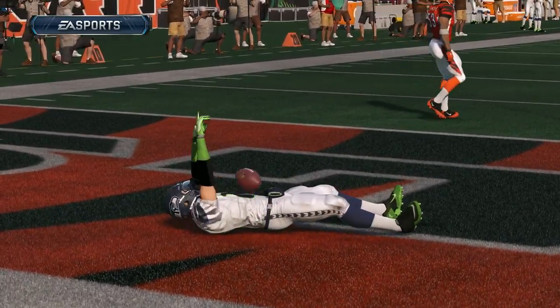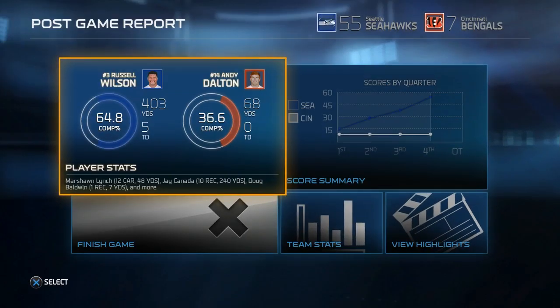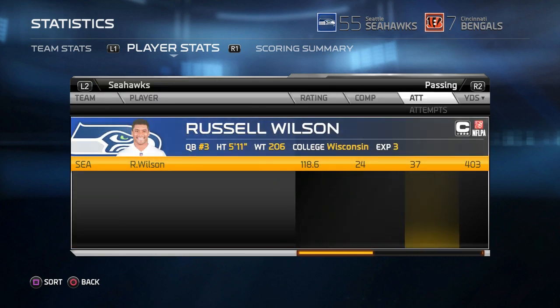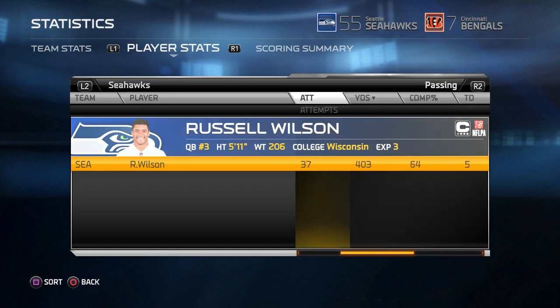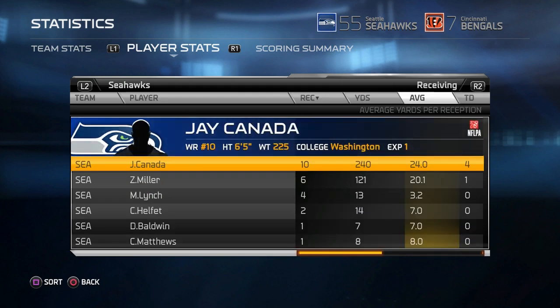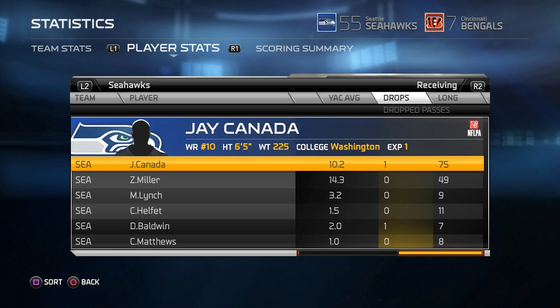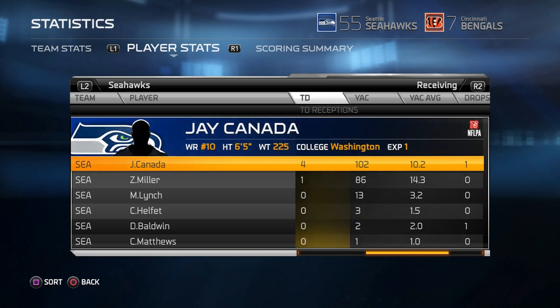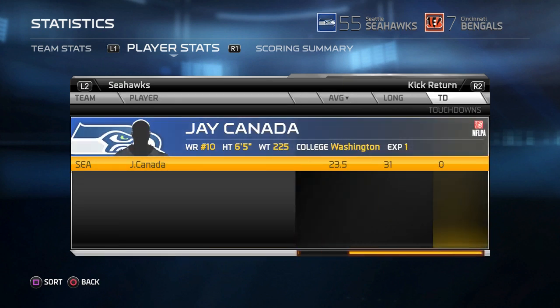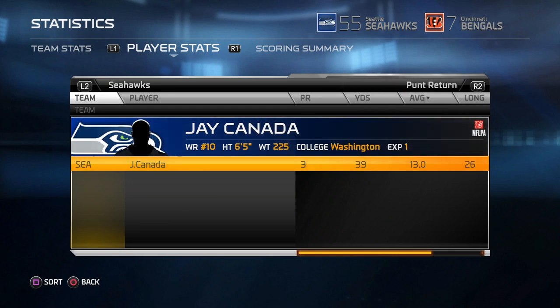Are you guys ever gonna cover me? We ended up running it up to 55-7. Four huge wins for the Seattle Seahawks — we're making the playoffs this year, boys. Five touchdowns for Russell, two interceptions, 403 yards. Sorry Marshawn, you don't get much burn in this offense. Jay Canada: 10 receptions, 240 yards, four touchdowns — that's unreal. You guys are unreal for the support. We're almost at 400 subscribers — it'll be a great Christmas present. Like, subscribe, leave a comment, and as always, have a good one — peace.